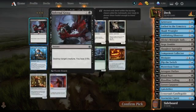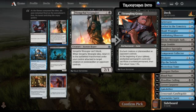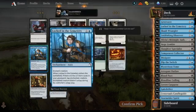Oh my goodness — Infernal Grasp! Best removal spell. But there's also Vengeful Strangler, which people keep playing against me. I notice it doesn't work if there's no target when he dies, so it can be very good but it's quite conditional. I think Infernal Grasp was the one to go for.